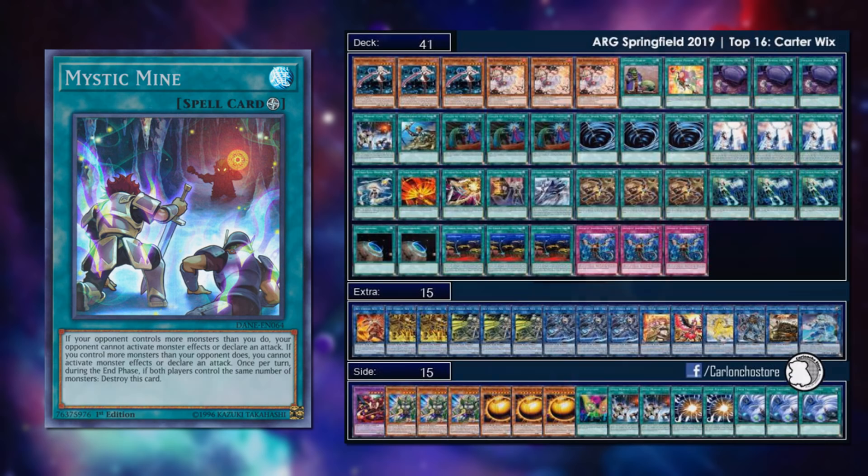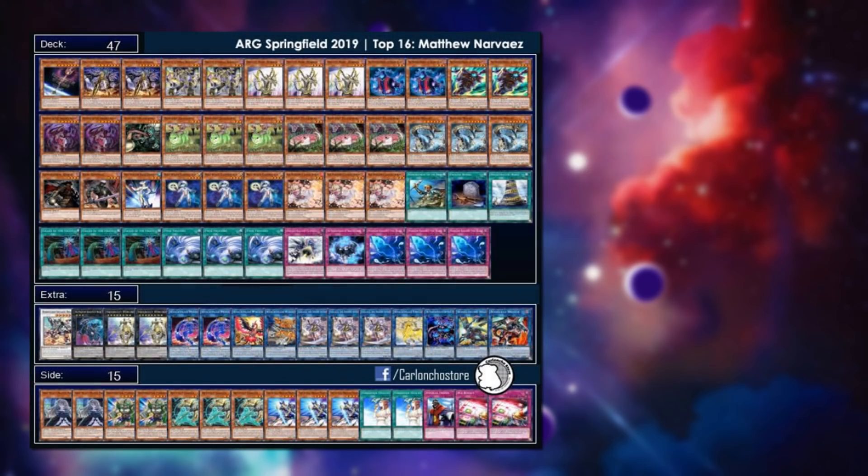The second place list is Orcust at 47 cards in the main deck — running well over 40 cards, but it's justified with triple Twin Twister in the main deck. You have to run main deck answers to Mystic Mine. We also see the Connector and it's quite a stable Orcust list overall. So that's the second place list from the ARG tournament.